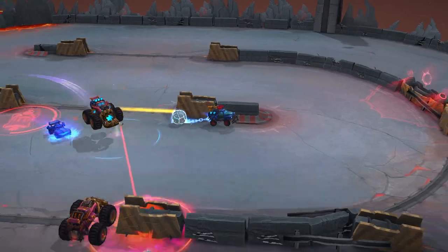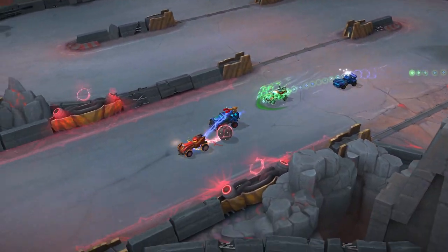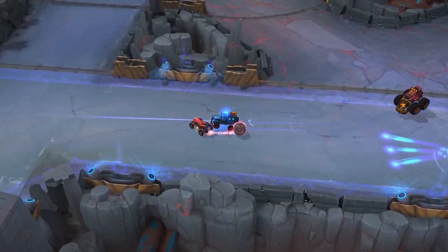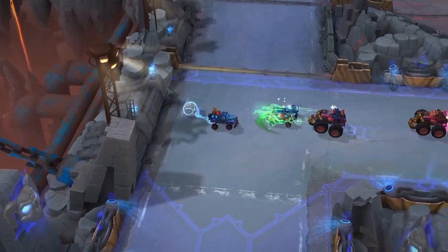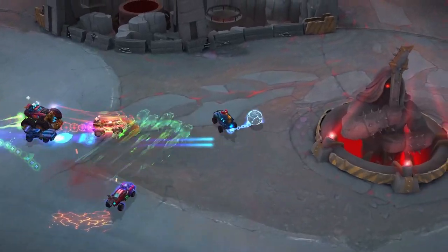Their supermagnet-wielding Toad Truck and its array of other magnetic gadgetry allow them to disrupt, drag, and otherwise discombobulate enemy efforts in the arena. The Clunker Brothers are extremely good at irritating the enemy team, dropping bombs, and wreaking havoc.